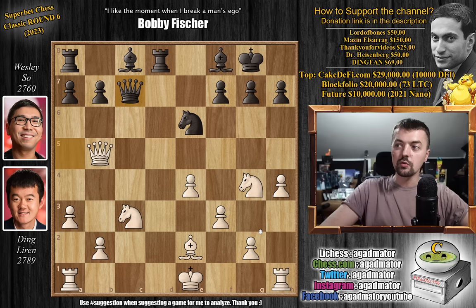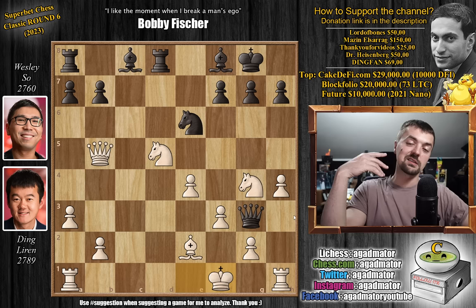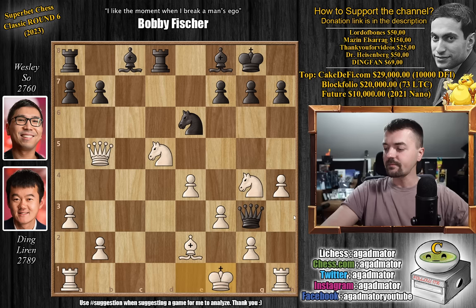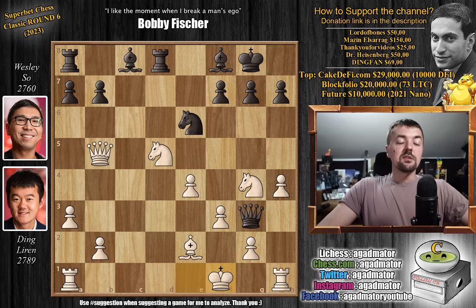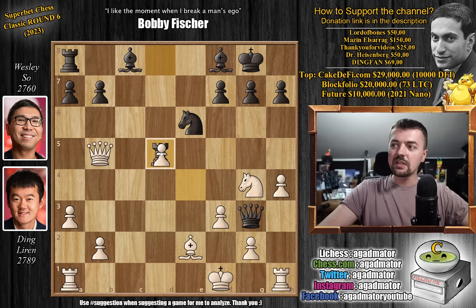Here knight to d5, again attacking the queen. Queen to g3 check, and king to f1. And this is the moment that everyone was waiting for — this is what Yasser meant when he said it was Morphy versus Amateur. Feel free to pause the video and try to find the absolute best move for Wesley. For those of you who were able to do it, congratulations on spotting this absolutely wild variation. It is rook captures on d5. Wesley did not play it — just a heads up — but let's show you what's going on. E captures on d5, knight to f4. And how are you defending this position? It's quite a beauty.